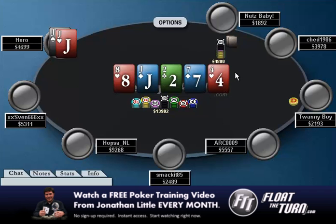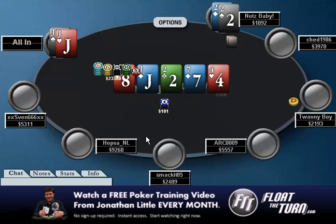The river's a blank, you check. The guy bets enough to put you all in, and you call. And Nutsbabies does show up with a set. This is a cool spot because it doesn't come up very often where your opponent's range is effectively no hands. And right here, that was the case. But even if their range is very, very tiny, there are still hands in that range, and he just happens to have one of them.